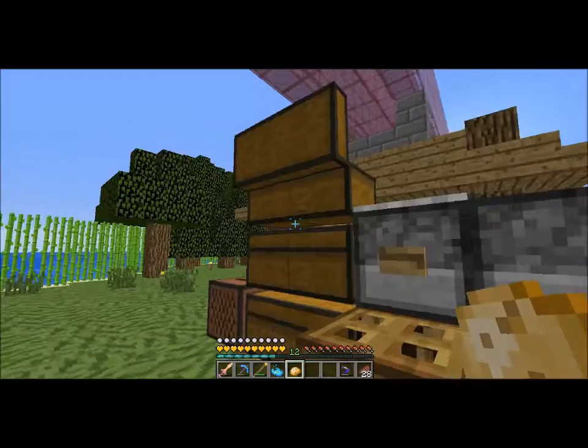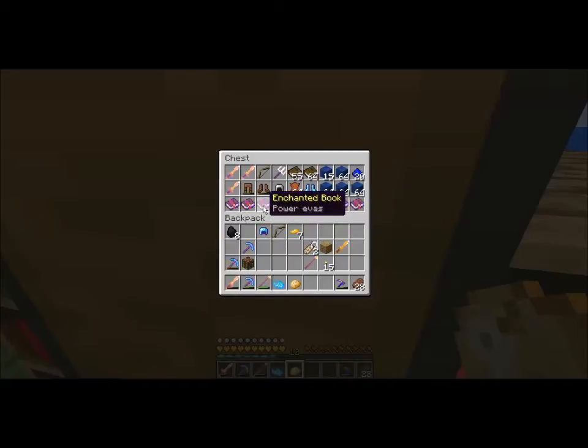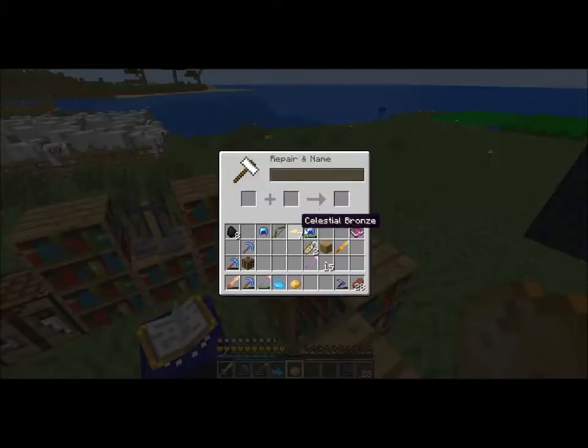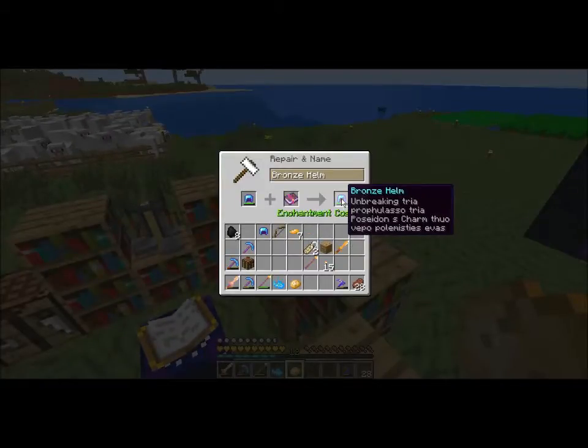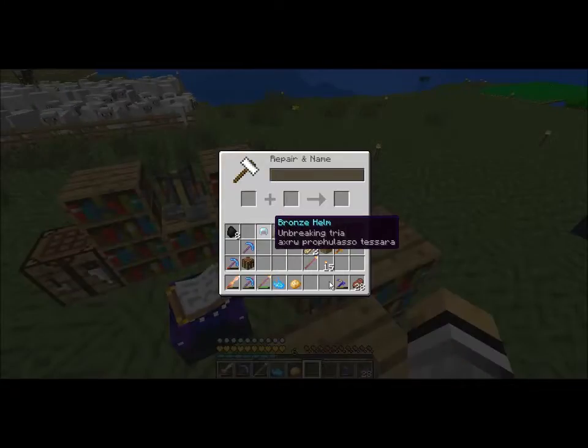There we go. Anything else I need to combine? Power one - I have to follow the Power four, I didn't know that. Feather Falling four is a good book. Oh, I can make a workbook! Oh, Prot three. Let's take a peek at that because I do kind of need Prot on here. I'll take Prot three. These will - I need so much enchanting in this episode.